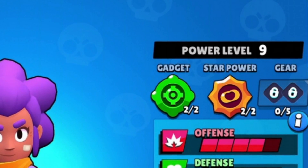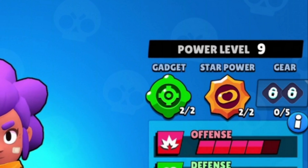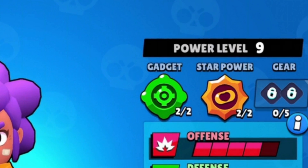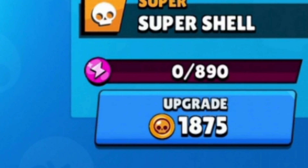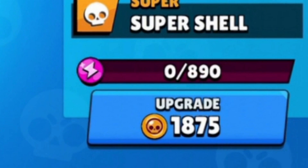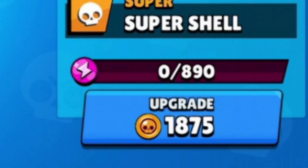Before we get into the fun, we need to go over a little bit of baseline information about how power levels are going to work in Brawl Stars. As we know from the Brawl Talk, we now have power level 11. You still unlock gadgets at power level 7, but now you unlock your star powers at power level 9. To get to power level 10 and unlock your very first gear slot, you need 890 power points as well as 1,875 coins.